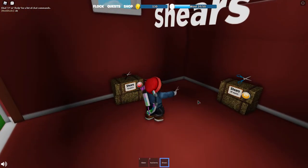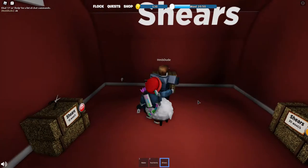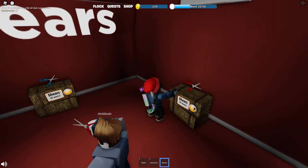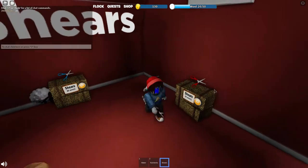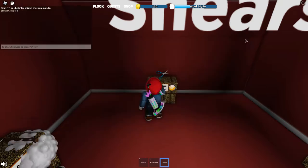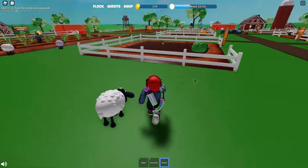It costs money. You can wait — that one's 500, this one's 20, this one's 30. Can I buy this one? 30 wool? Oh, five thousand coins — okay never mind. I don't even have 500 coins.